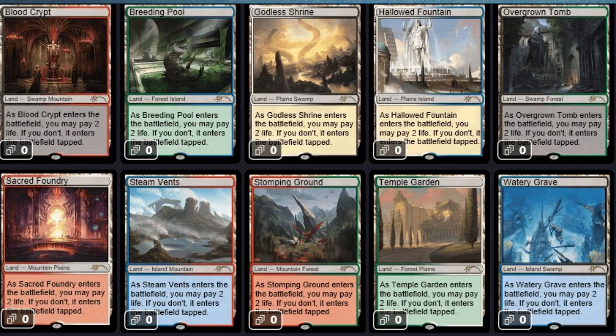If you want a couple of examples, take a look at the Godless Shrine — it's in the top row right there in the middle. You can see there is a set of broken Bolas horns. Bolas horns like this showed up on Amonkhet, so the white-black land is tuned to Amonkhet. Whereas if you take a look in the bottom right-hand corner, you're going to see Watery Grave — a whole bunch of sunken pirate ships — so you know that one is tuned to the plane of Ixalan.